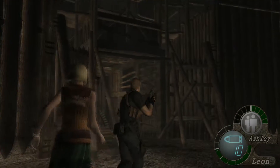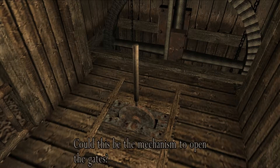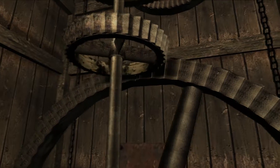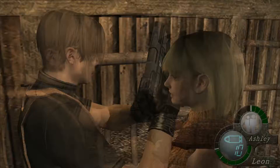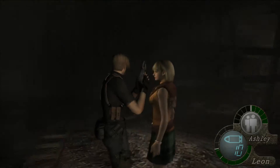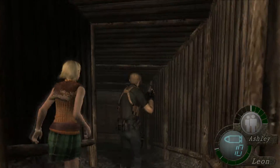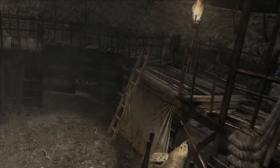Alright, so there's the left door and right door, in case you're wondering. If you can kill El Gigantes fairly decently but you're low on ammo or your weapons aren't great, you're going to want to go to the right and fight the El Gigantes, because this place on the left is for experts.